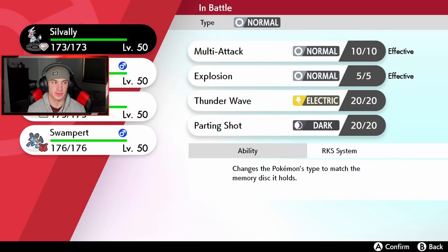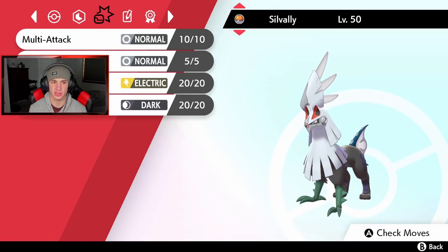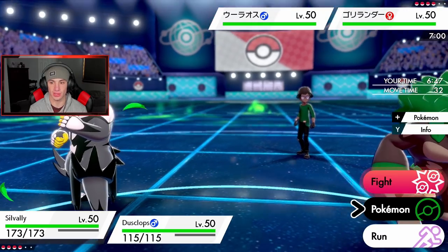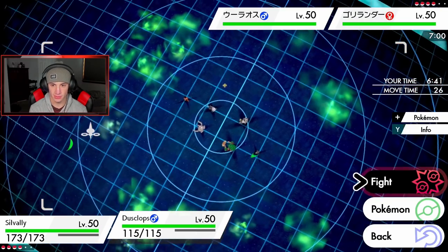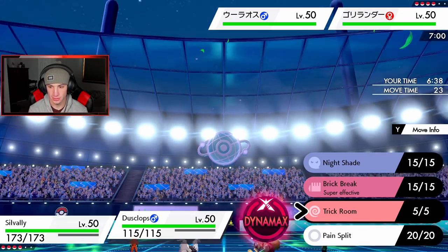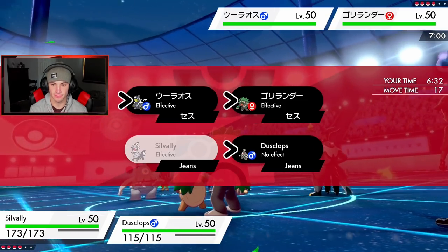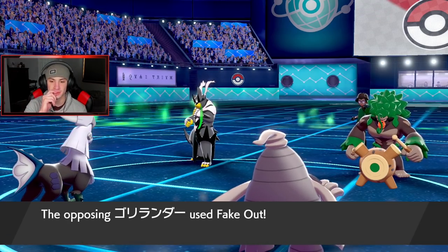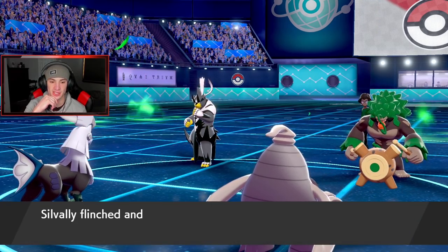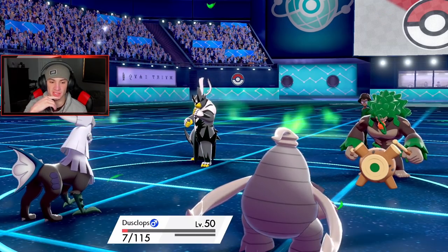Let me check Sylveon's speed — Level 100, 144. Decent speed. I kind of want to use Multi-Attack but actually we're just going to Explode — that's the play. I'm going to Explode and Trick him. Don't Fake Out me! He's going to Close Combat me. Wicked Blow is coming through. Good thing Dusclops eats it — I love you Dusclops, you're my best friend. I can Pain Split next turn.